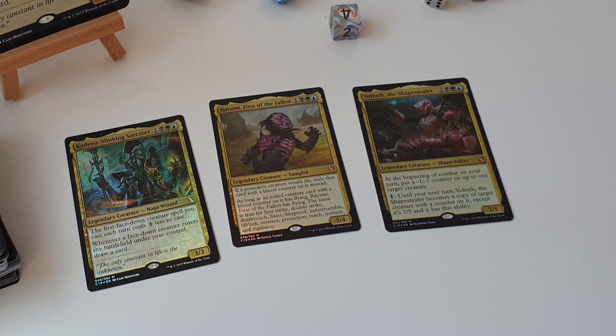Arath the Shape Stealer is really exciting as well! So at the beginning of combat on your turn, put a minus one minus one counter on up to one target creature, and until your next turn it becomes a copy of that creature with a counter on it, except it's a 7/5! You can use any kind of counters, and this is going to be something quite interesting to build around as well. The deck doesn't really delve too far into this strategy, so this is going to require a lot more work to get going efficiently!